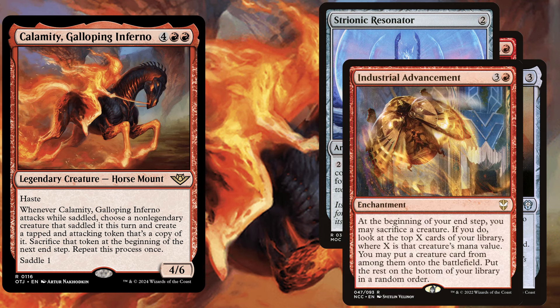Industrial Advancement, a 4 mana enchantment. At the beginning of your end step you may sacrifice a creature — which fits us very well with all those tokens we have to sacrifice anyway — and if you do, look at the top X cards of your library where X is that creature's mana value. You may put a creature card from among them onto the battlefield, then put the rest on the bottom in a random order.